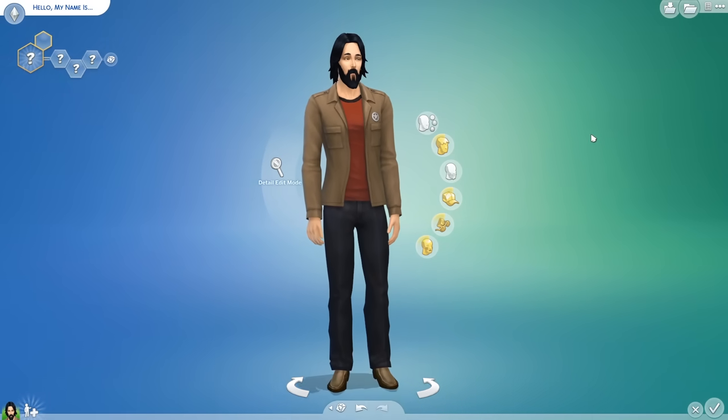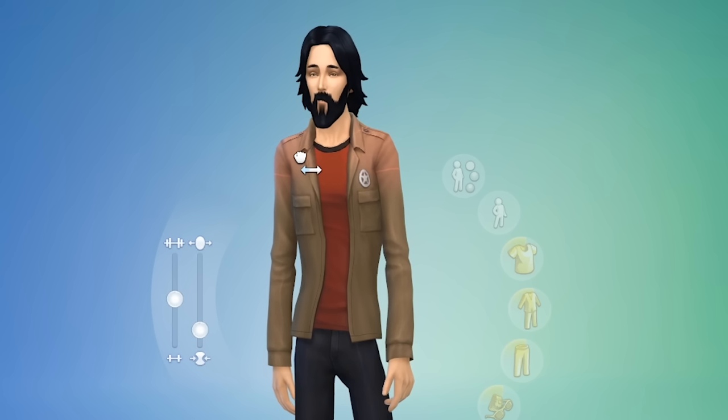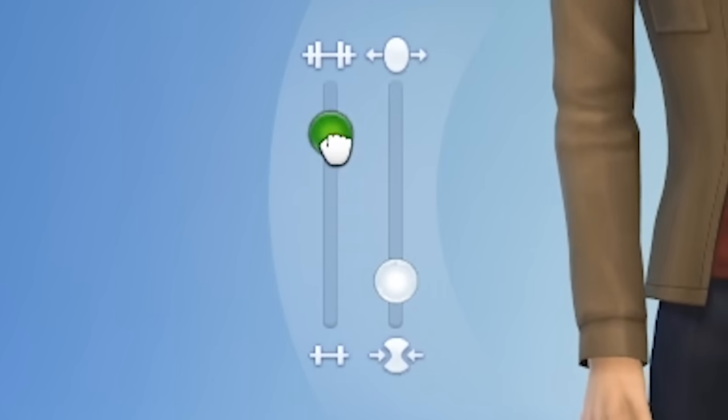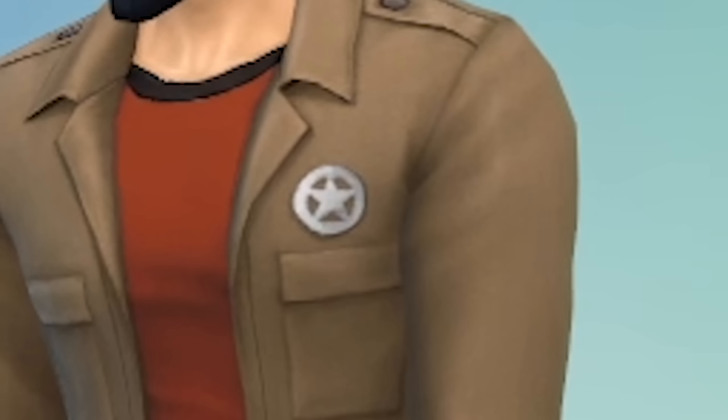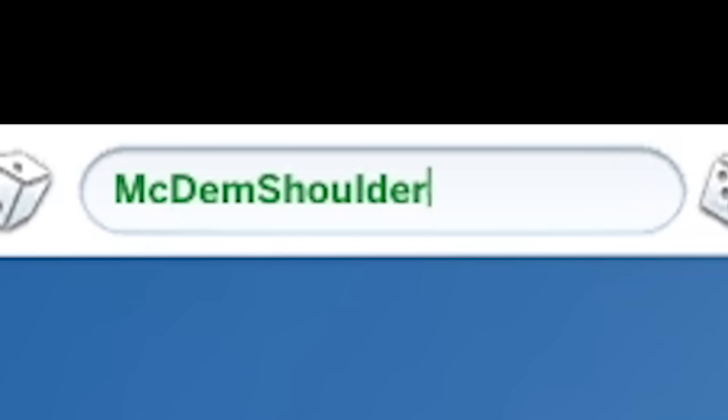Let's keep with this theme. Let's make this guy as narrow as possible. Let's make sure to give him power shoulders. There's a new sheriff in town. Yeehaw. First name... last name McDemshoulders. Come, let us go find our way in the world together.